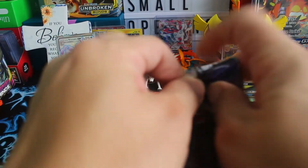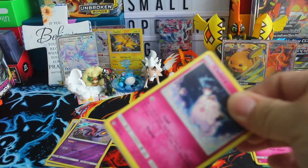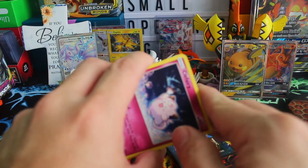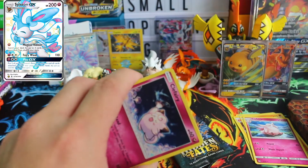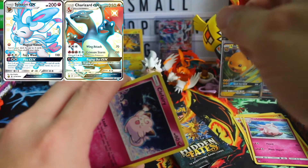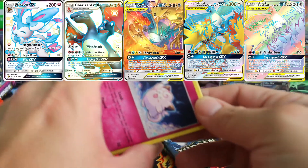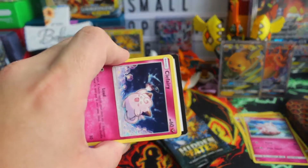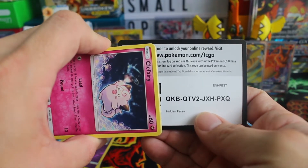So next the Charizard pack — again, yup! What I really want to pull is the Sylveon, and the shiny Charizard, and also the bird trio — Fuad Rainbow — and Lapras. Yup, I don't know what else. Okay, here's a coat — white coat.